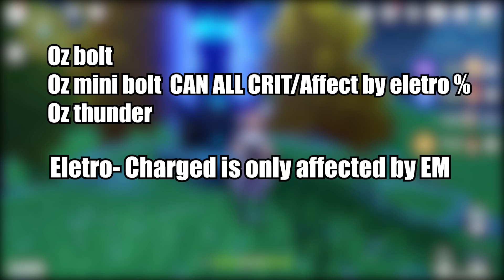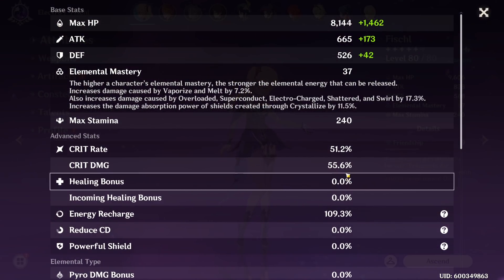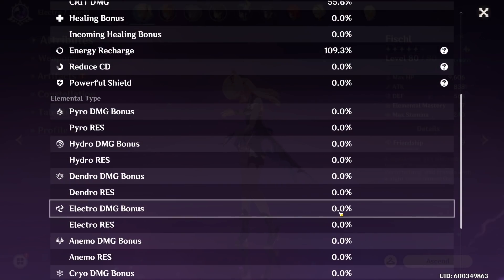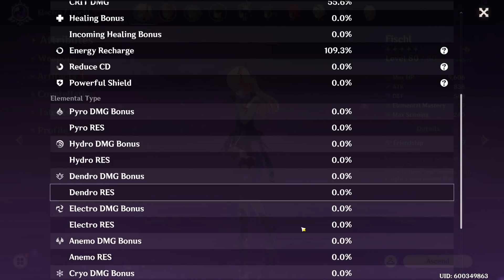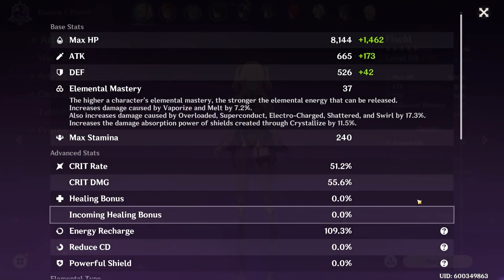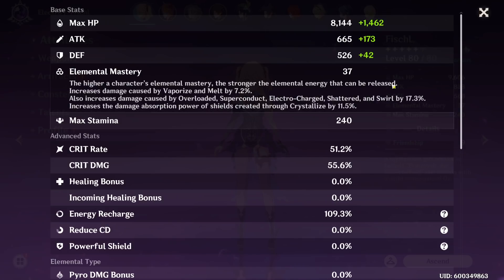Before we move on, something important to describe is that all of these damage sources — except the Electro-Charged damage — can crit and are affected by your Electro damage multiplier. This means your crit rate, crit damage, and Electro damage bonus will all affect the damage from your Oz bolts, your C6 Oz bolts, and your Thunderstruck. However, the only thing that affects Electro-Charged is elemental mastery.